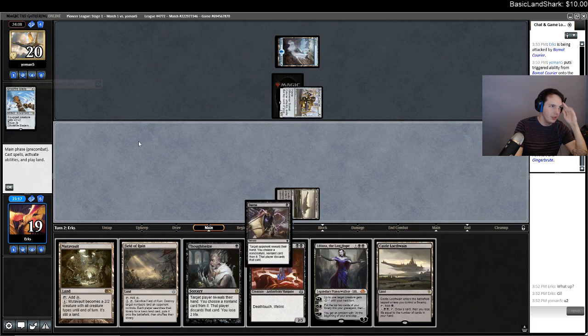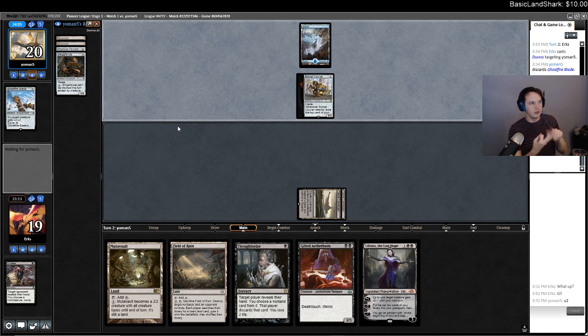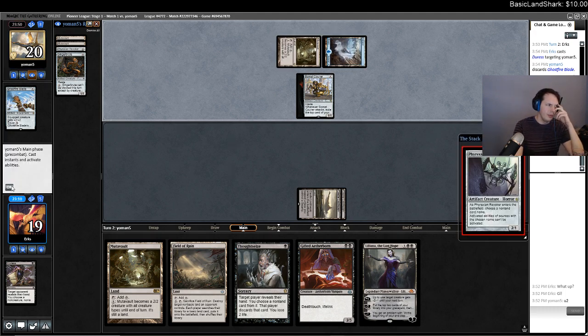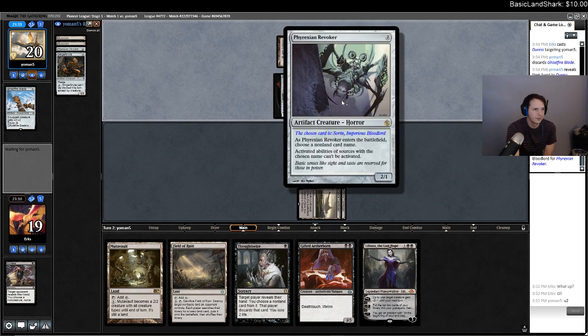Now playing Duress. They could have had Ensoul Artifact, All That Glitters, Ghostfire Blade, or Shrapnel Blast. The Duress potentially gets worse if they play a spell before I use the Thoughtseize. If I'm priced into Thoughtseize and taking the spell I wanted to take with Duress because they're gonna cast it, that's kind of awkward. I think I start with Duress. This Liliana is just gonna wreck things — I think it's a really good play. I won't name a Ghost or whatever; if they name Liliana just because what else would they name here realistically?